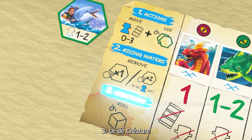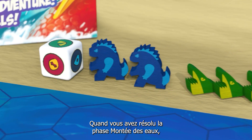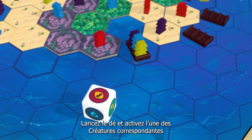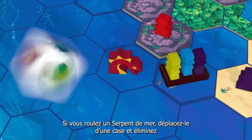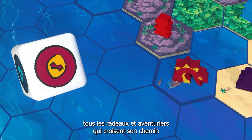When you've resolved the rising waters phase, it's time for the creatures to act. Roll the creature die and move one of the corresponding creatures from the board. If you roll a sea serpent, move it one space and eliminate any raft or adventurer that crosses its path.